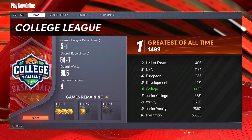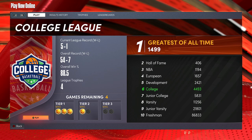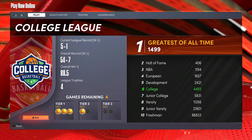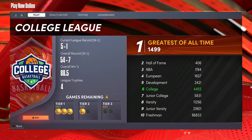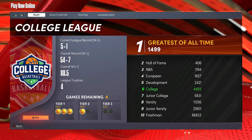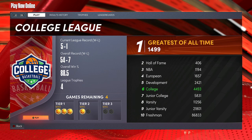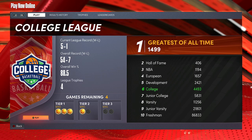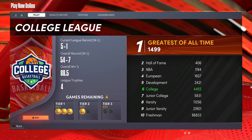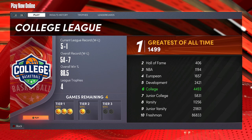If you want to use all the classic teams, just go to the Dev League — you can use all the classic teams there. If you want to use the all-time teams, go to the Hall of Fame — all-time teams Tier 1, Tier 2, and Tier 3 are all available there. If you want to use all of them, go to the Greatest of All Time league. It's your decision, but if you want to stay and use classic teams, you can stay at the Dev League or the European League.